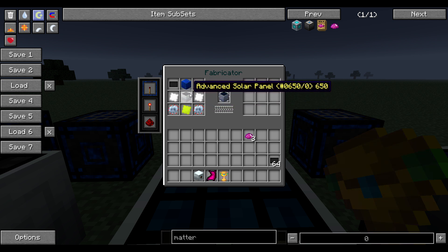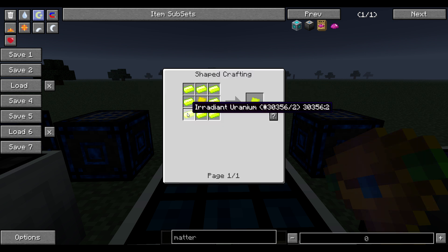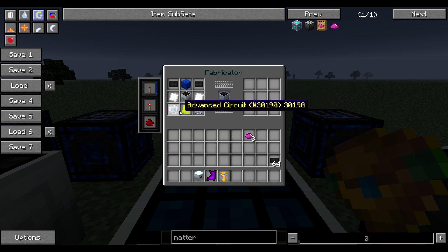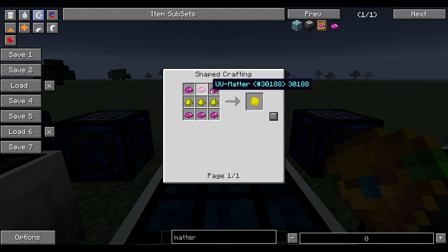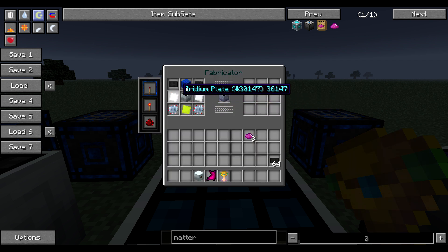Hopefully you guys know how to make the solar panel already — I just explained it. Enriched sunranium, which is radiant uranium — I think I went over that already. Sunranium: you get that from three glowstone and six UU matter. And I showed you how to get UU matter from the matter fabricator, so that step is done.